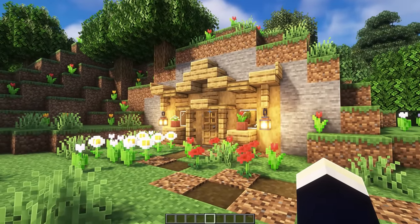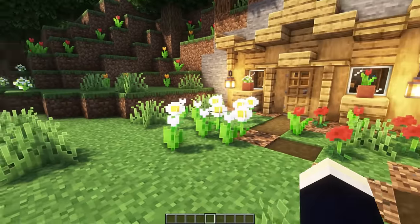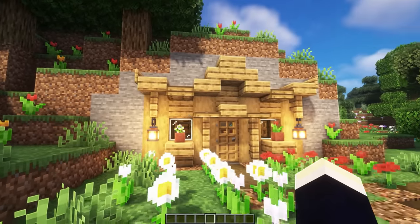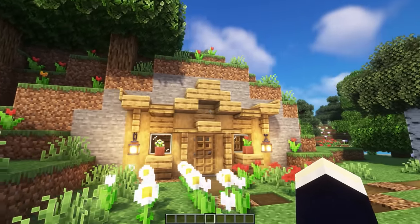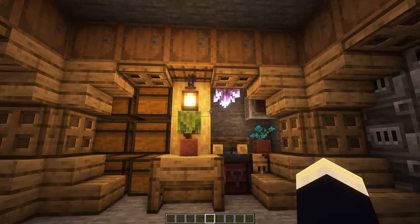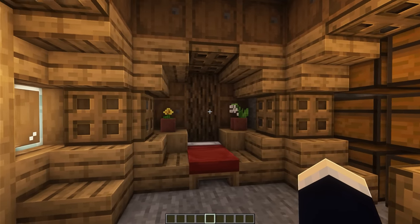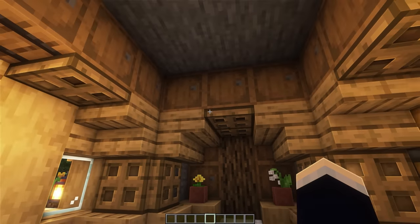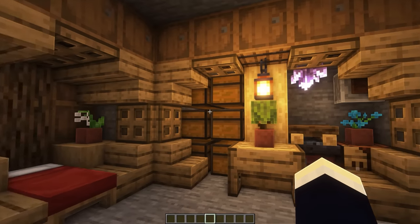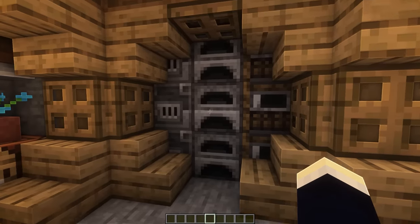Next up we have another starter base, this time situated inside of a flower forest. Out the front we've added in some nice little flower fields to reflect the biome. We also have this very interesting and unique facade on the front entrance. Heading on inside, we obviously don't have much because this one is meant to be a starter base. Off to the left we have our bedroom area with a whole bunch of barrels lining pretty much all of the top area. Off to the middle we have our storage area and crafting area, and then finally on the right side we have our furnace wall.